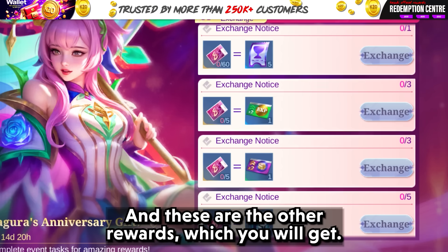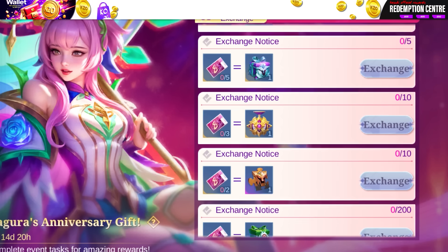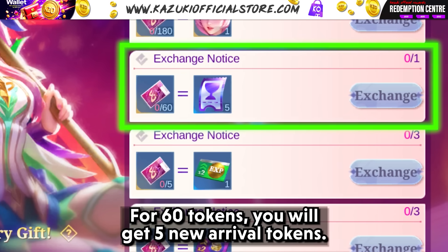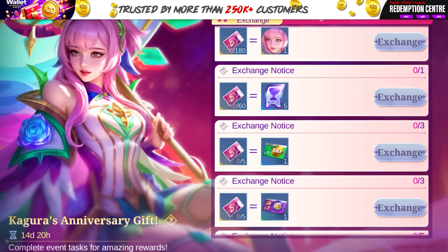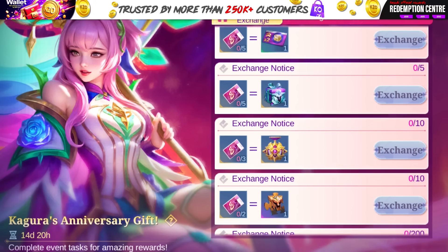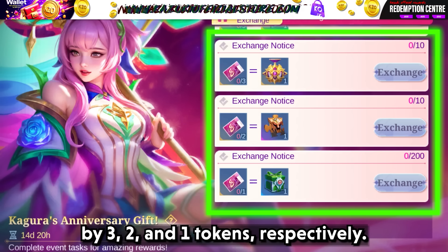And these are the other rewards you can get. For 60 tokens, you will get 5 new arrival tokens. For 5 tokens, you get a double EXP card, double BP card, and 1 epic skin trial card chest. You will also get Empire Chevalier Medal, Hero Fragment, and an Emblem chest for 3, 2, and 1 tokens respectively.